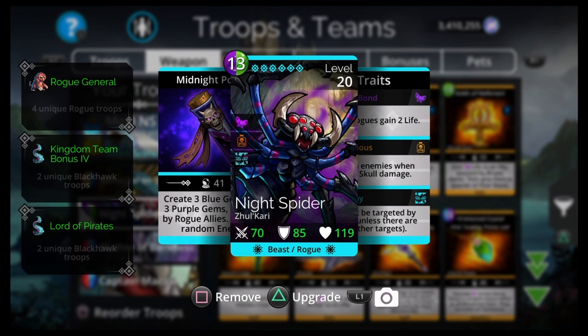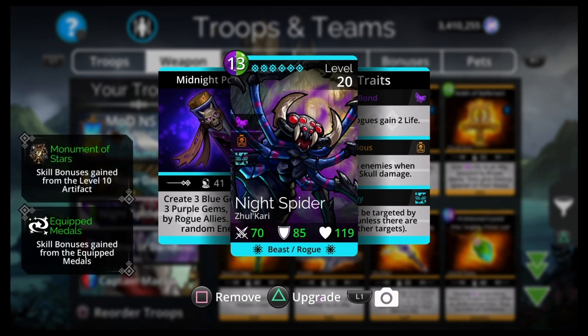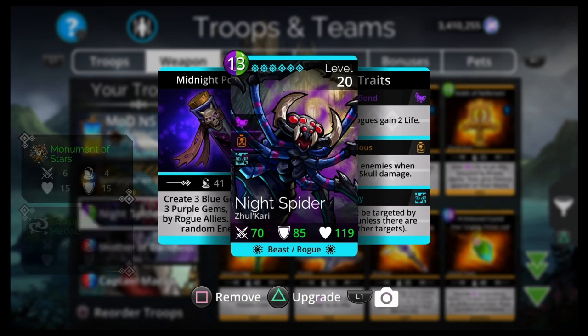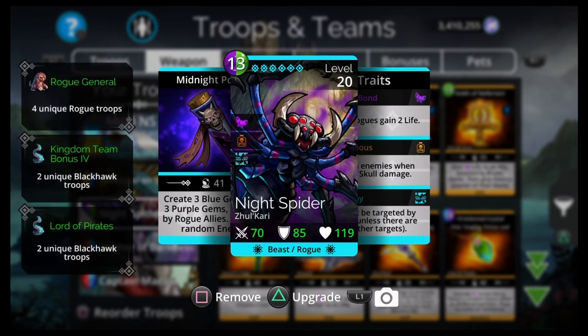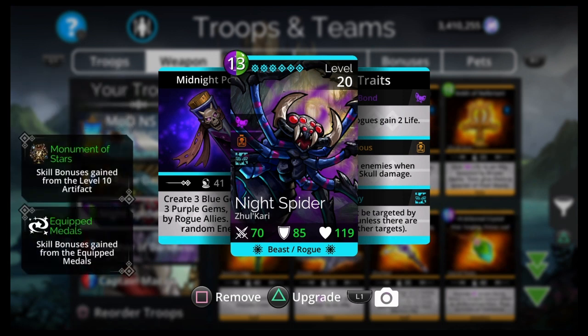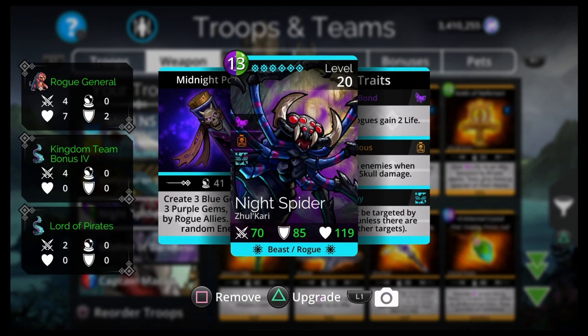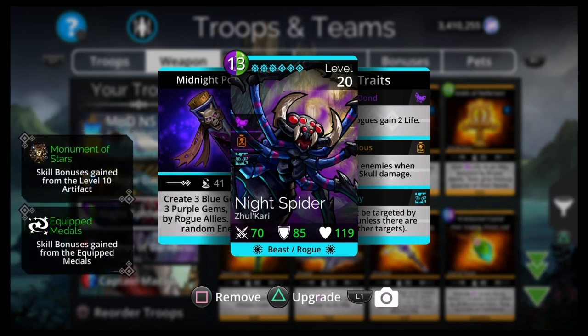Night Spider is from Zalkari and is an ultra rare, so not super hard to get — just throw glory keys, gem keys, or event keys during a Zalkari week. That's probably the easiest thing to get on this team. Night Spider is also the reason this is the best team of 2021 — because it came into the game in 2021, this team wasn't even possible before that.